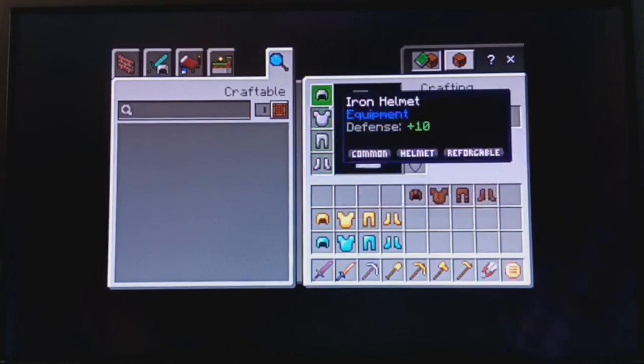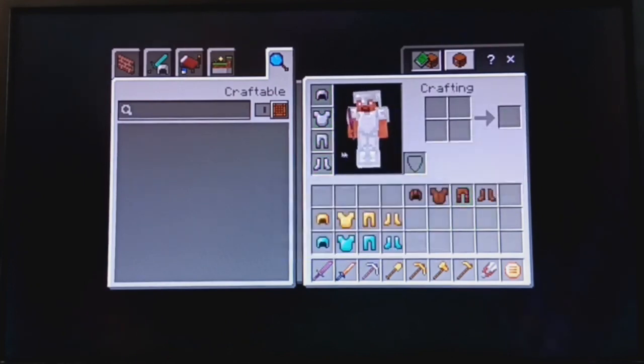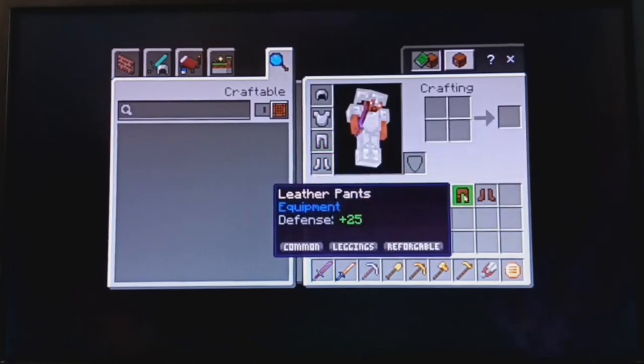Iron armor gives 10 for the helmet, 30 for the chestplate, 10 for the leggings, and 10 for the boots. As you can see, the leather pants have more defense than the iron leggings.